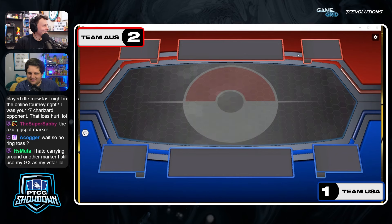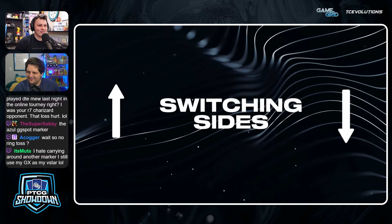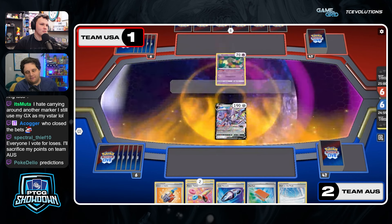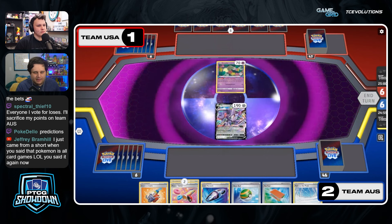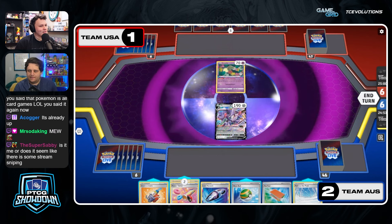Let's flip over to Australia and see what they chose to bring. They did it — they brought Mew. And honestly, is this the match? This is probably the time to have brought Mew. It's gonna work out for them. Mew is one of its better matchups on paper — definitely has always been good against Giratina.